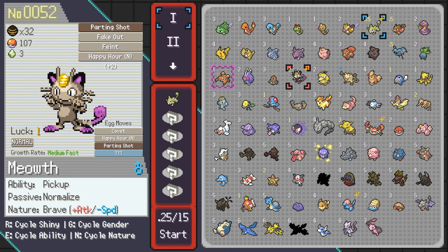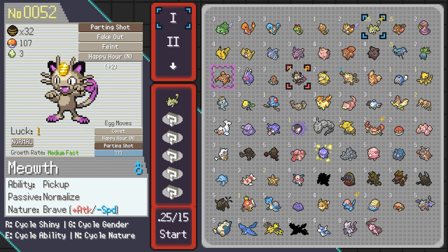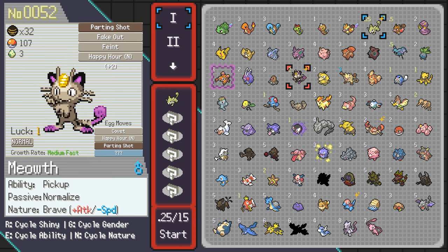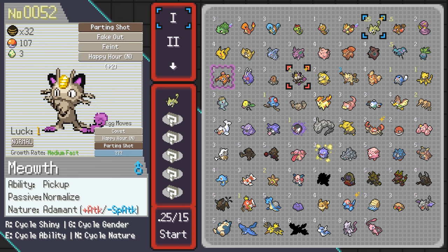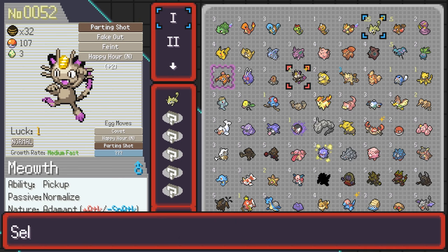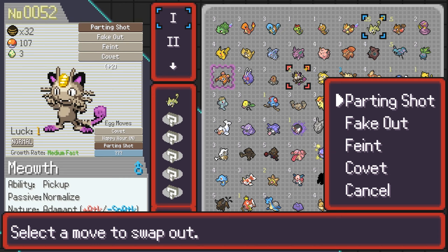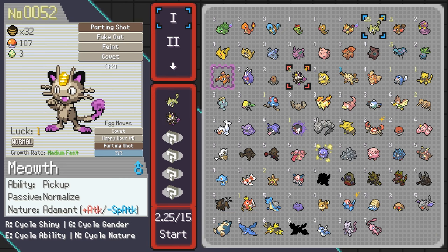Then we have the Pickup Pokémon, which is also going to be my flinch support at the beginning. We have Miath — a Pickup Miath from the daily run. I was able to capture a couple of Miath to unlock the cost reduction and the passive ability: Normalize. I'm going to go for Adamant Nature, Pickup ability, Passive Normalize, and then Covet as well. I'm going to remove Happy Hour — that does not work. There you go, Miath is the second member.